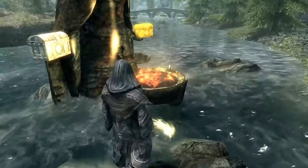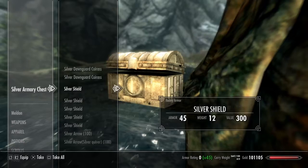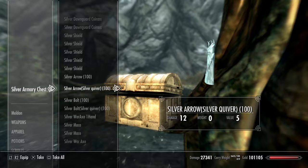If we look at the silver set, we have some silver Dawnguard armor — heavy and light. There's a silver shield, the silver Dawnguard shield — looking sweet. A silver arrow and a silver arrow quiver. Very nice, that looks really cool. And there's a silver bolt with the same quiver treatment.